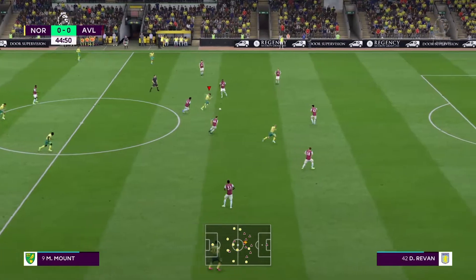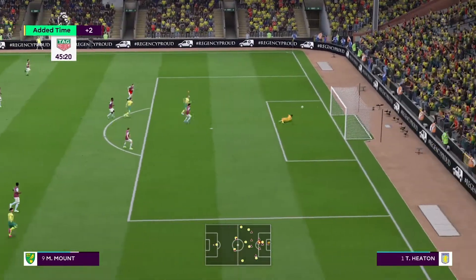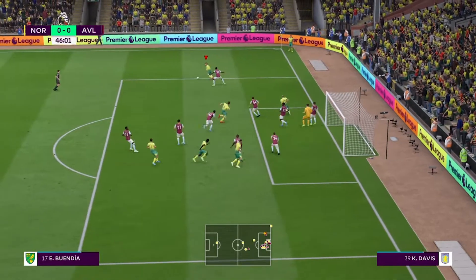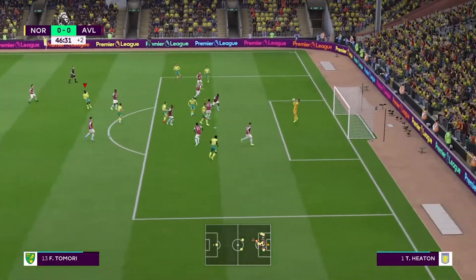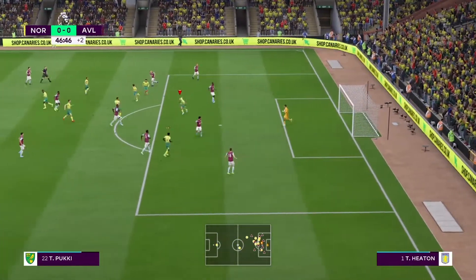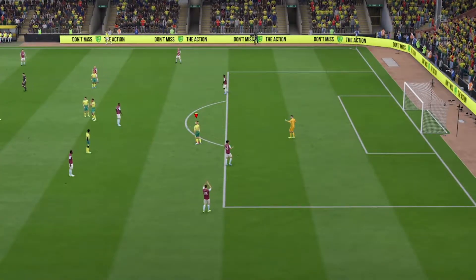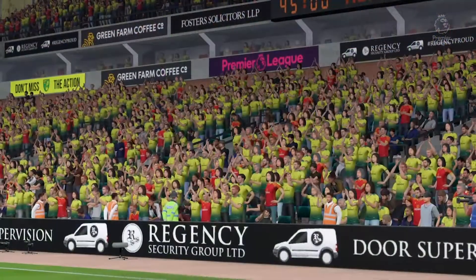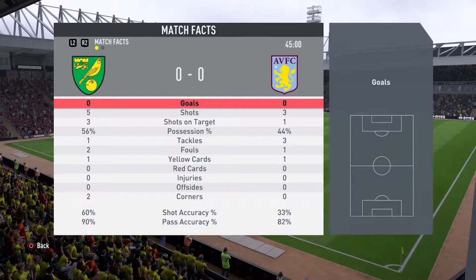Mount gallops through the middle but he decides to shoot and the keeper has to turn it away — that's a bit more like it. From another short corner, Buandia finds Tamore on the edge of the area and the centre back thinks 'screw it' and has a go, but again the keeper saves it easily. And so ends the first half — no goals but some half decent chances means it's a fairly lively nil-nil. The half-time stats show we had more shots but Villa definitely went closest to scoring.